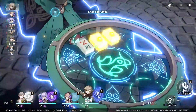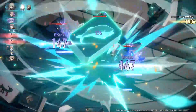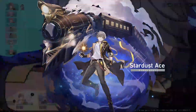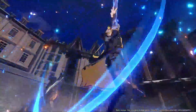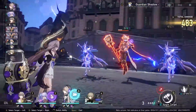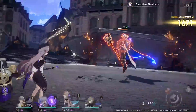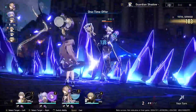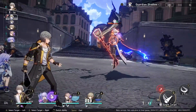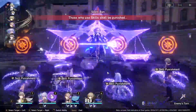So that's it for the Weakness Break effects of each element. Each element has its own thing that it does. To recap: the four main DOTs are Physical (Bleed), Fire (Burn), Lightning (Shock), and Wind (Wind Shear). Ice is a special DOT where it freezes and then they take one turn of damage. Quantum delays their action and they take one instance of damage on their next action. And Imaginary will imprison them, delay their action, and reduce their speed, but will not do that extra instance of damage.